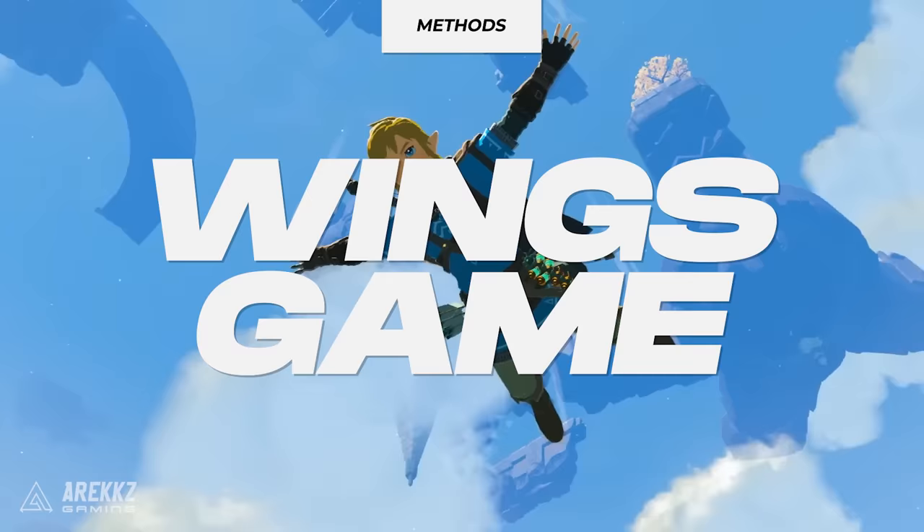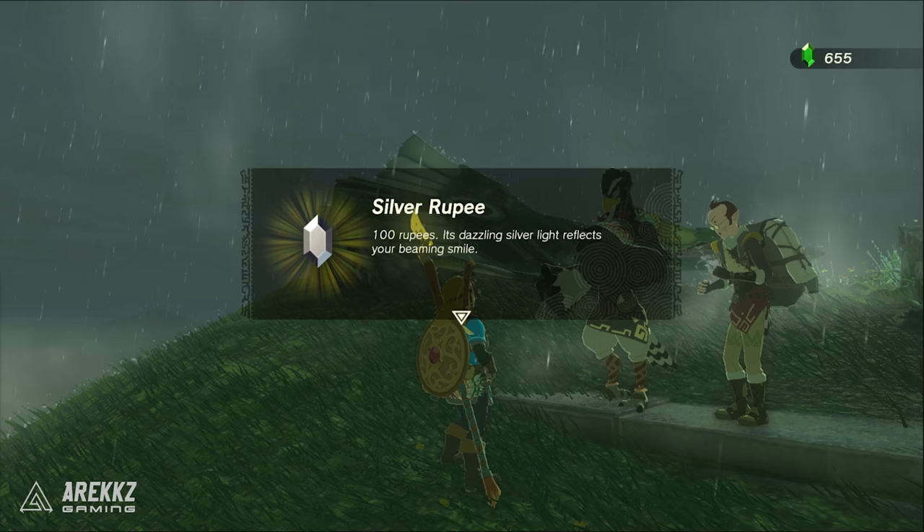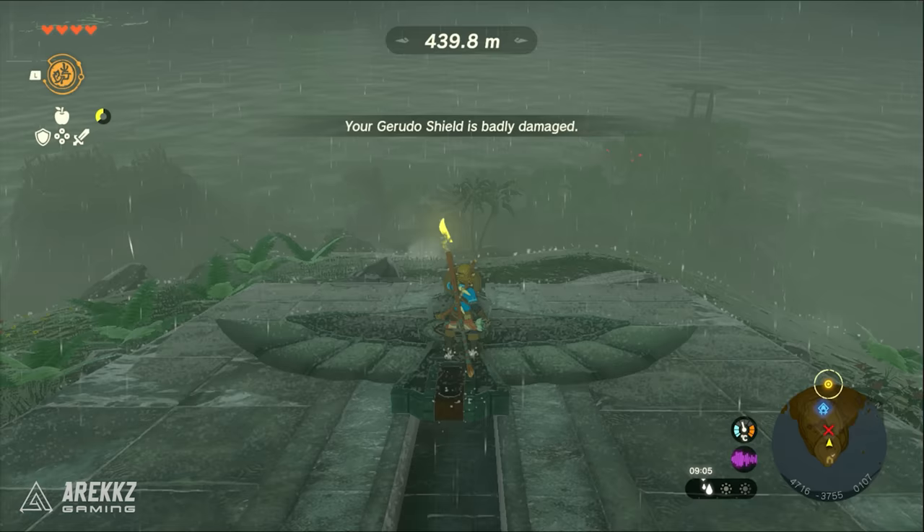Let's start with the first method: the Wings Challenge. This is an easy and repeatable farm that will cost you 20 rupees to participate but will reward you with 100 rupees for each bullseye completion.